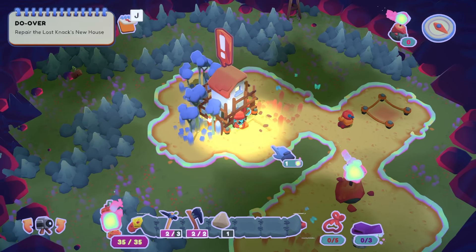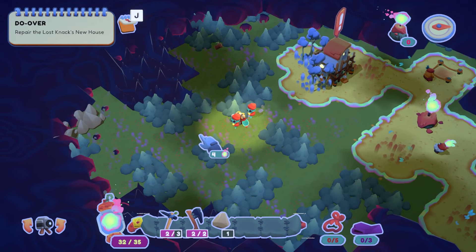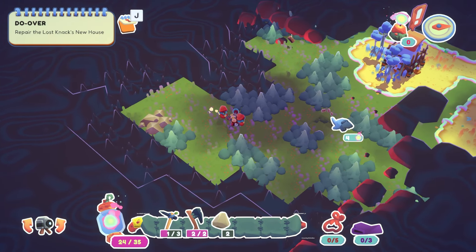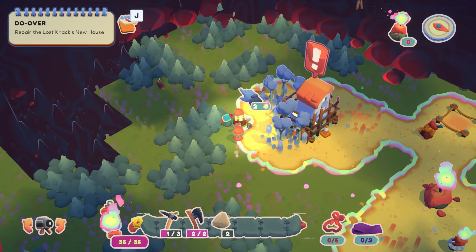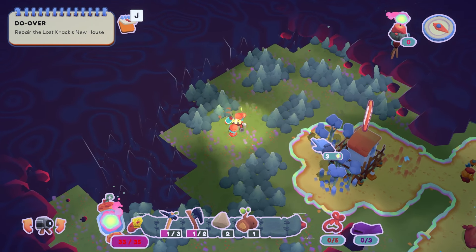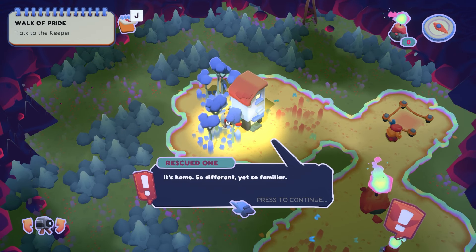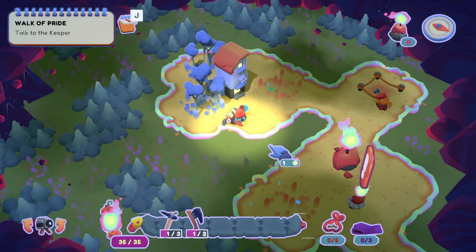The keeper welcomes the lost one to the village — there's a house waiting, it might need a little sprucing up but the lightbearer will be able to help with that. We need one more rock and two more wood, and I happen to have enough tools to do that. Let's grab that rock, grab a piece of wood, chop one down as well, and we will build the house. Lovely — it's home, so different yet so familiar. Let's go talk to the keeper.